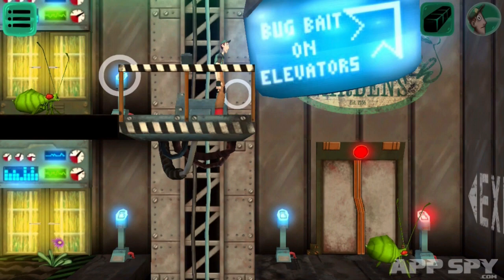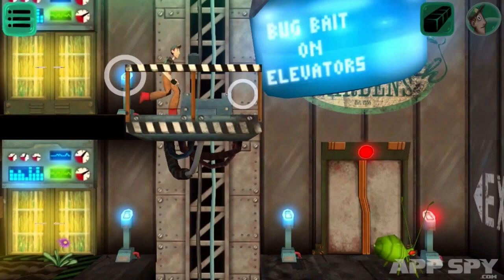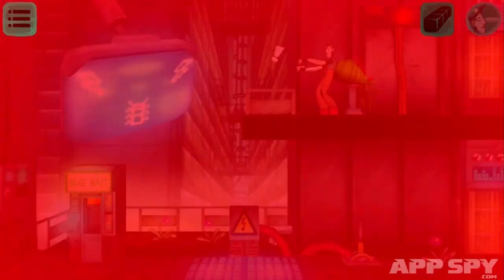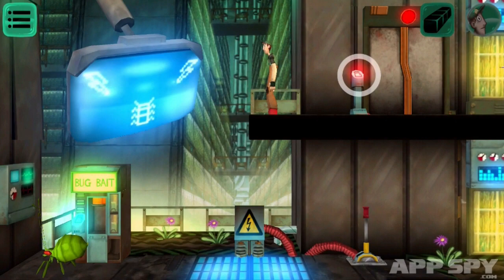It says put bug bait on elevators — I can see that. Oh, I just do that. Come on then. I need to jump off and I presume he will follow me. Nope. Oh my god, I've just grabbed the other one. Oh crap — now he's pissed. Okay, so there's your sort of puzzle aspect of it. You need to work out in which order to take out all the different creatures to avoid getting smushed. One single hit from a bug and it's game over for you.